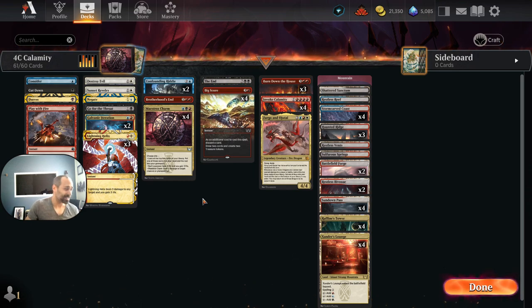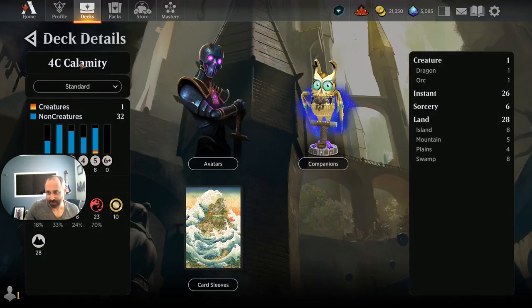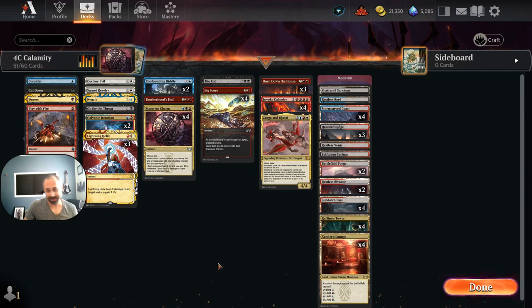We're actually playing 61 cards in this deck. If there's a type of deck where 61 is right, I think this is kind of it — you're not trying to do any one particular thing, you're trying to have a bunch of potential combinations, and the mana is bad. We're on 28 lands out of 61, playing only a single Mountain with the rest being duals. I won't go deep into the mana, but this is a pretty fun and janky deck.